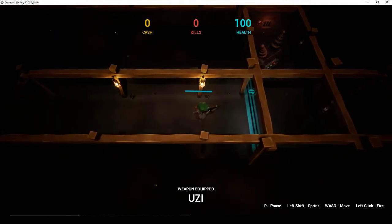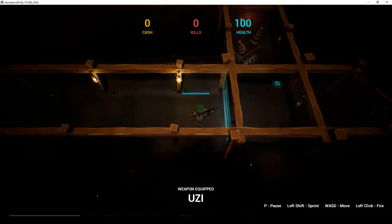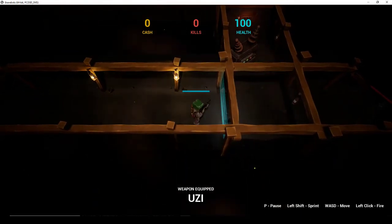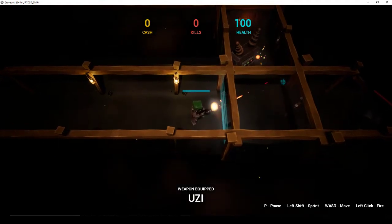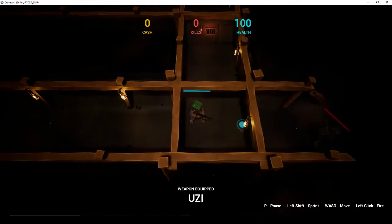Here's our first little puzzle — there's a force field, and on the other side of the force field we've got a generator. What we're going to have to do is rebound our bullets off of the wall to hit the generator. And we did it.